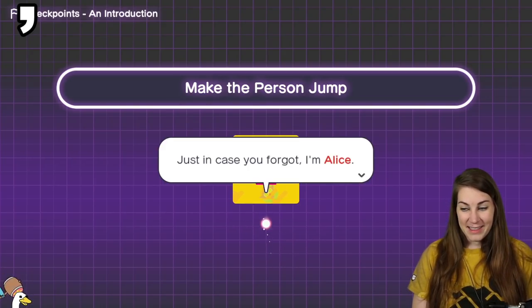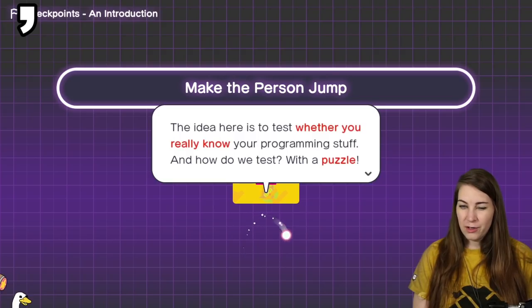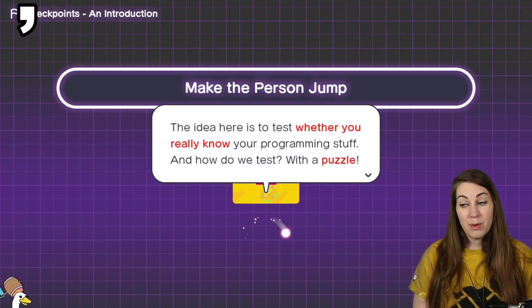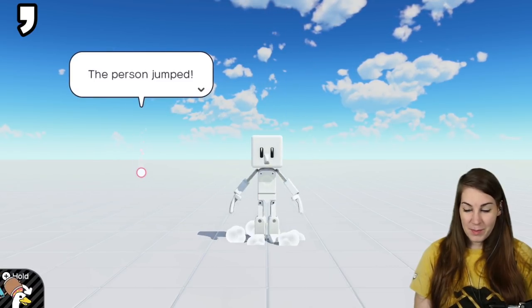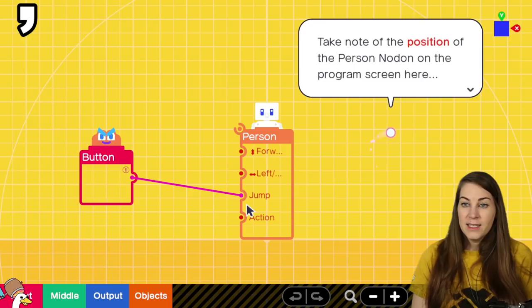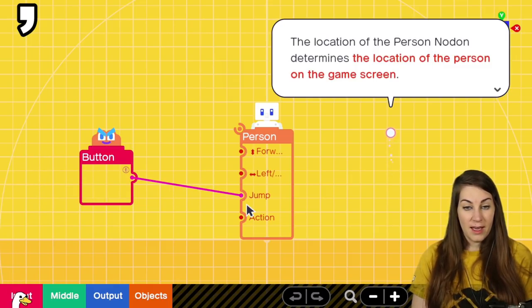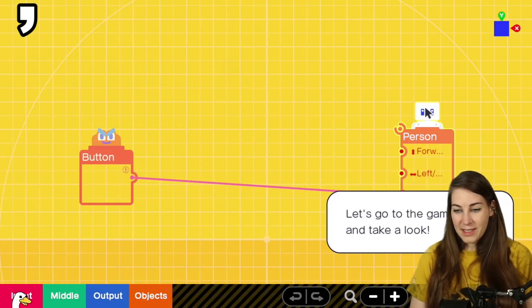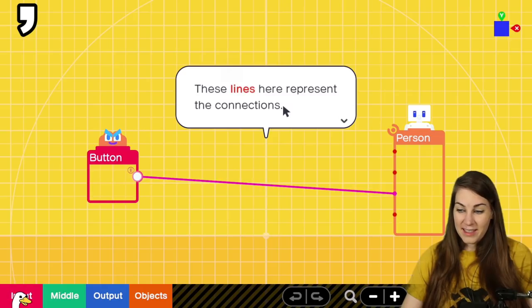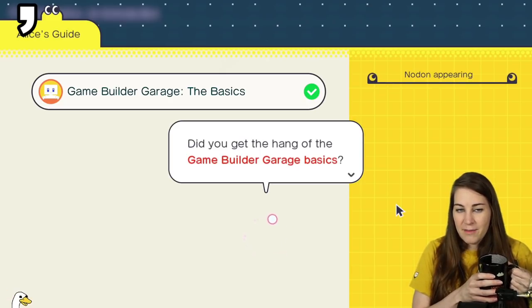A mysterious checkpoint appeared! Make the person jump. Just in case you forgot, I'm Alice, and this is a checkpoint — the idea is to test whether you really know your programming stuff. We test with a puzzle. Here we have the person object — try pressing B. The person jumps, but what made the person jump exactly? Take note of the position of the person nodon on the program screen — the location of the person nodon determines the location of the person on the game screen. Grab the person nodon and drag it over to the blue frame.